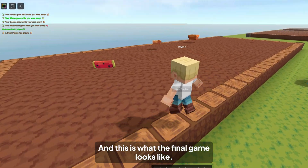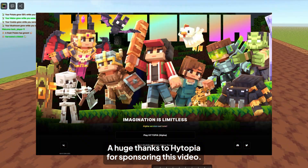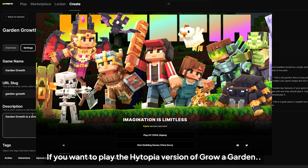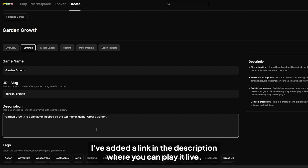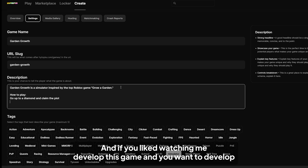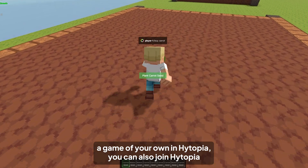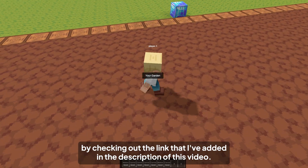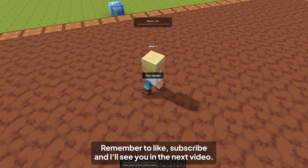And this is what the final game looks like. A huge thanks to Hytopia for sponsoring this video. If you want to play the Hytopia version of Grow a Garden, I've added a link in the description where you can play it live. If you liked watching me develop this game and want to develop a game of your own in Hytopia, you can also join Hytopia by checking out the link in the description. Remember to like and subscribe, and I'll see you in the next video.